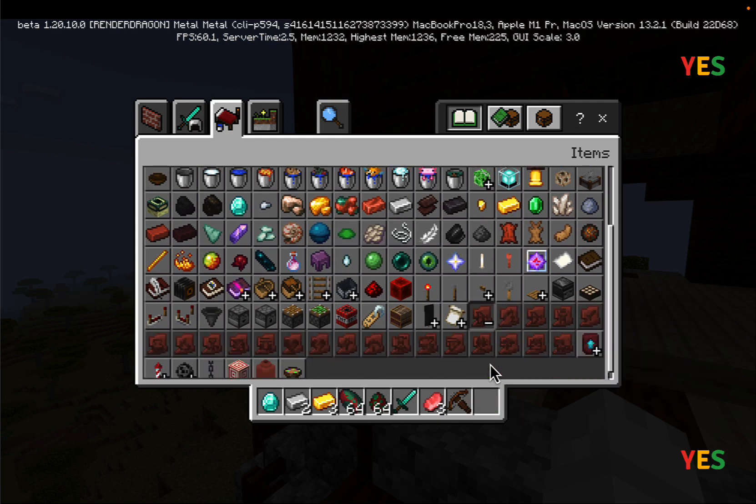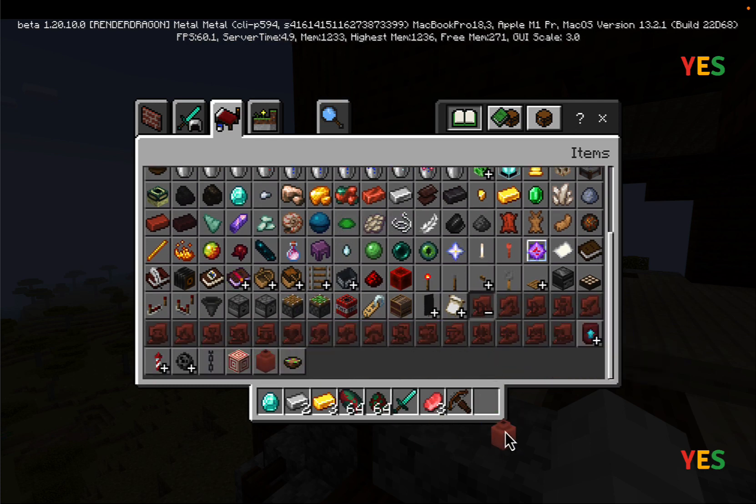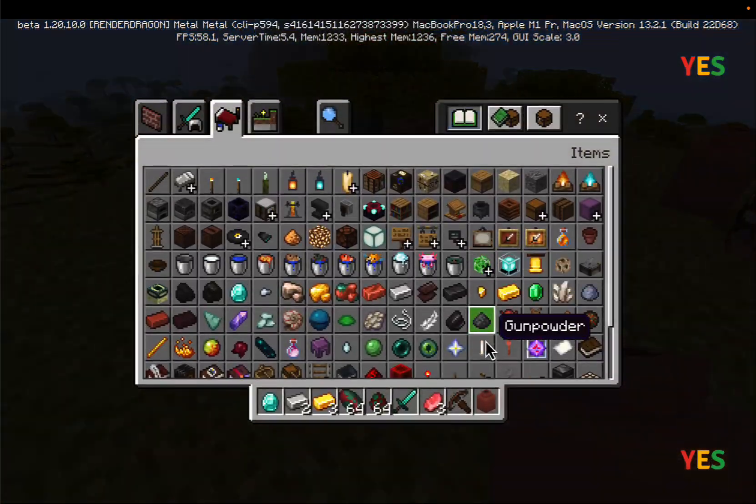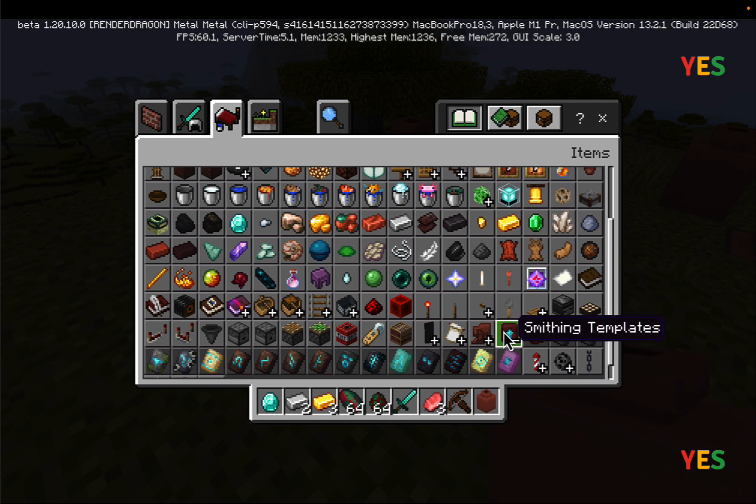Pottery shards are a new item — they make decorated pots. You have to place the pottery shards on the pot. I'm not going to demonstrate that right now.